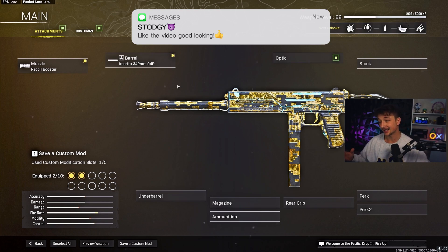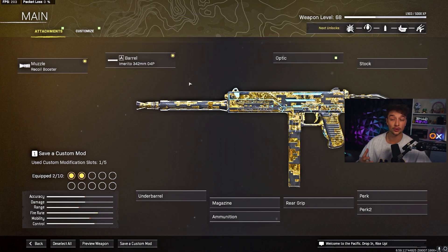The first two attachments are for the TTK: the recoil booster and this barrel. The barrel is mainly going to give you the recoil control you need, so if you're hitting those shots the TTK is going to be there and you're going to be all good.